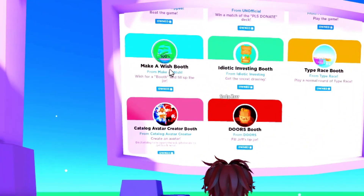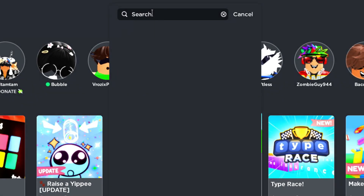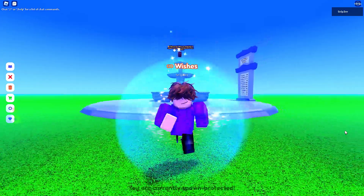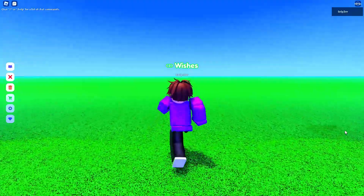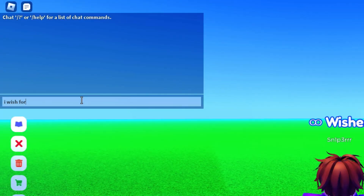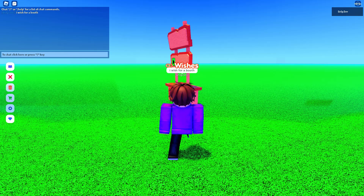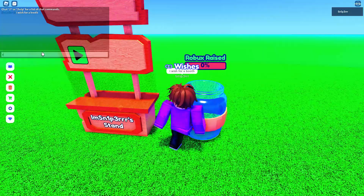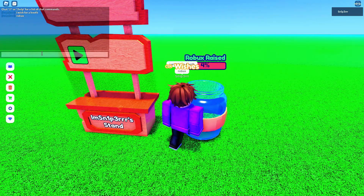The next booth is the Make-A-Wish booth. For this booth, you will need to load into the Make-A-Wish game. Once you're loaded in, you need to wish for a booth. You can do so by typing "I wish for a booth" in the chat. Once you have your booth, you need to click on the green box to spawn a jar. After you get your jar, you need to keep saying "Robux" until your jar is completely full.